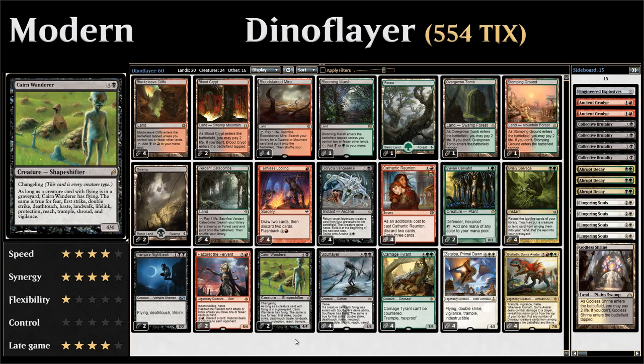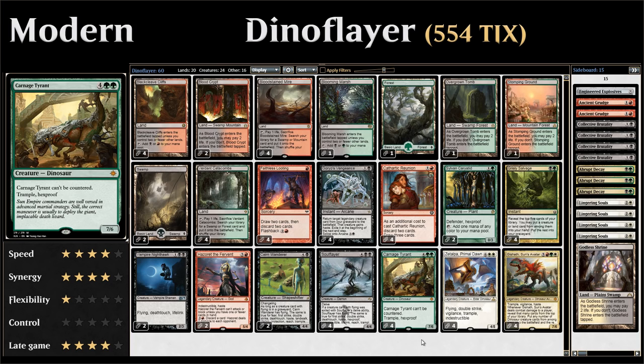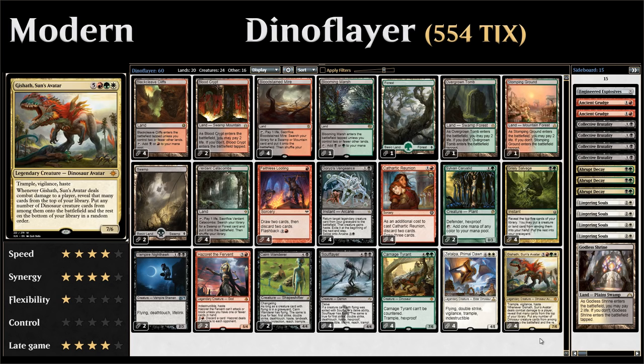We have four copies of Soul Flayer — the build-around card you always want in your opening hand. For our expensive dinosaurs, we have four copies of Carnage Tyrant, a six-mana 7/6 that can't be countered with Trample and Hexproof; four copies of Zetalpa, Primal Dawn — a legendary four-mana 4/8 with Flying, Double Strike, Vigilance, Trample, and Indestructible, which also works with Goryo's Vengeance; and four copies of Gishath that's great with both Soul Flayer and Goryo's Vengeance.